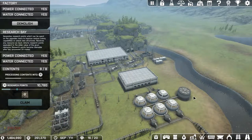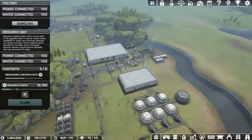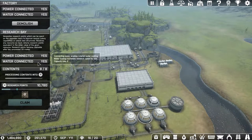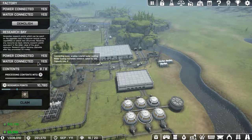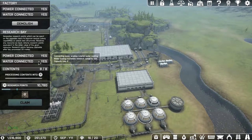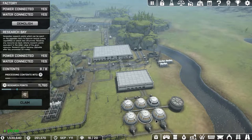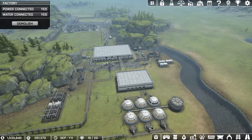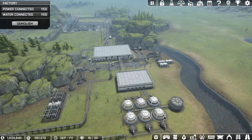Hey everybody, it's BC here, welcome to another episode of Automation Empire. As you can see I've got some water going to our research space here, just checking to see how things are. Apparently it says only increasing by 10%, but it says capacity use 2. I have six bays here so that should be 12, so we're using six — maybe a bug.